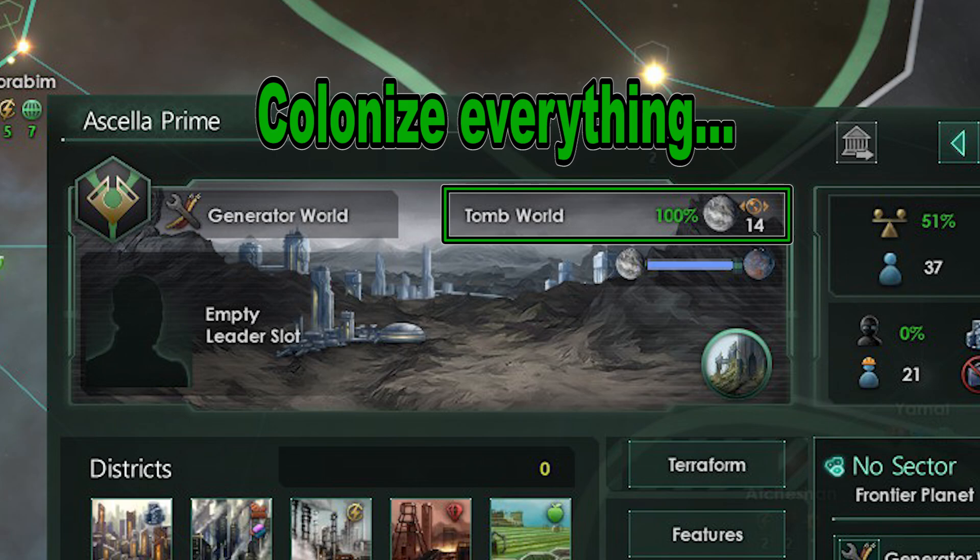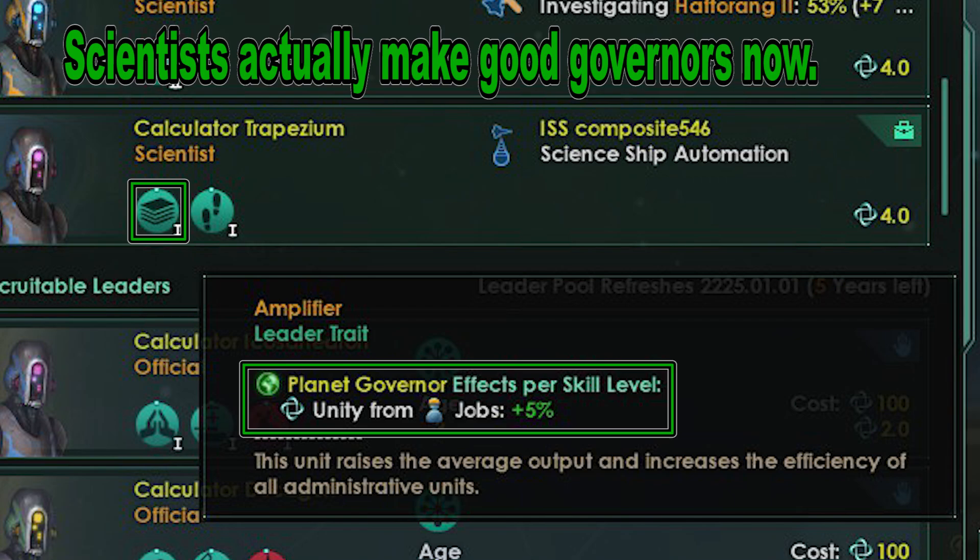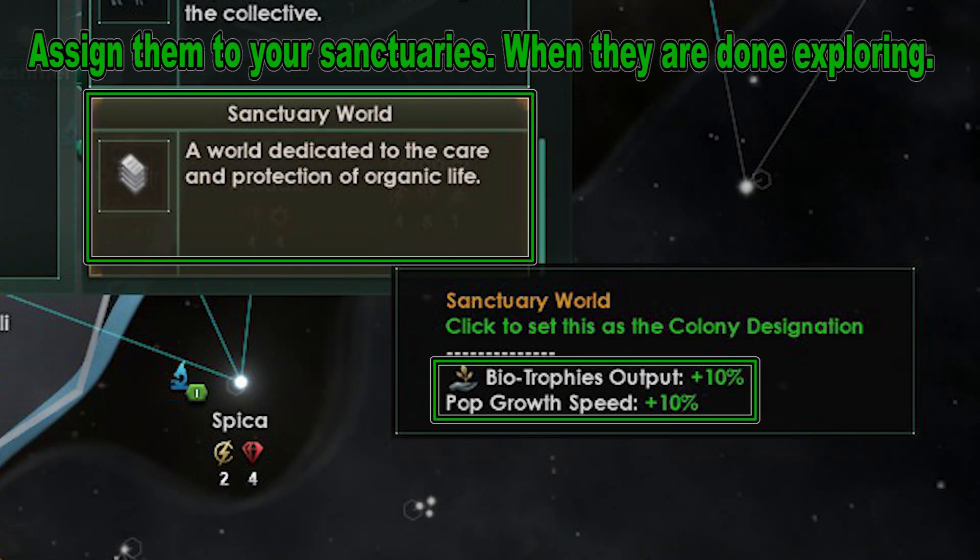Colonize every planet you find immediately, even Tomb Worlds, since your main species are machines and are not affected by habitability. If you have enough credits and minerals, start designating Forge Worlds. Pump out ships. Go for economy and research tech, then weapons. As for planetary leaders, scientists should be really good as they give unity bonuses to planets. So if you make sanctuary worlds and put scientists with that trait on them, it should give a nice bonus to unity from your Biotrophies.